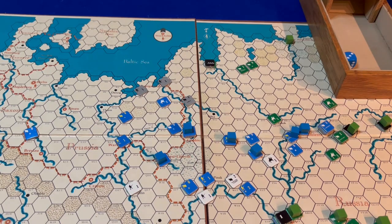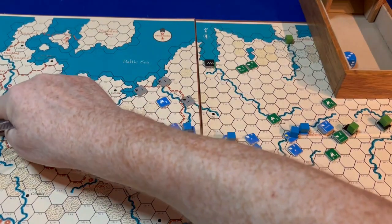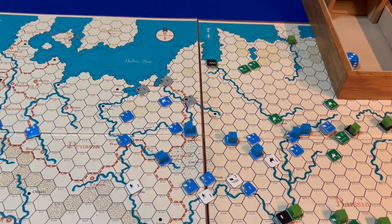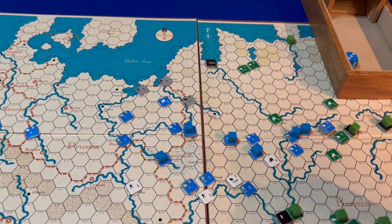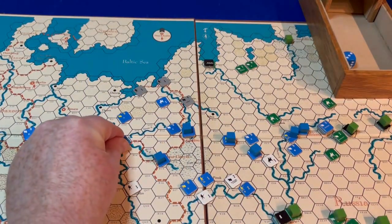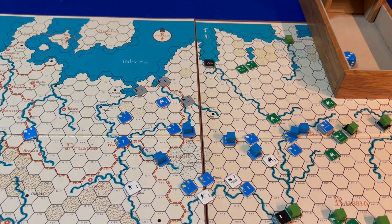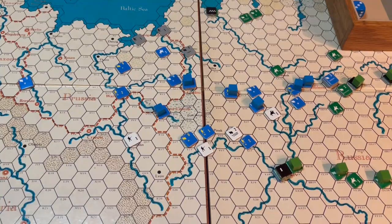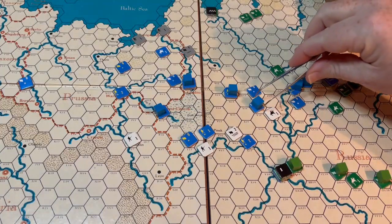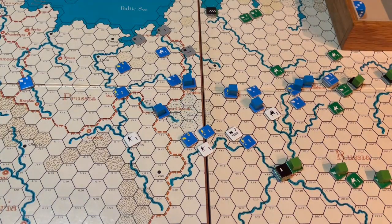In the reinforcements phase, one French unit arrives - he arrives in Dresden. Then one allied unit: it's Polish, so he arrives in Warsaw. There's already one Polish unit there at the present moment, so we'll replace him with a two-strength unit. He's technically slightly closer to the front now.